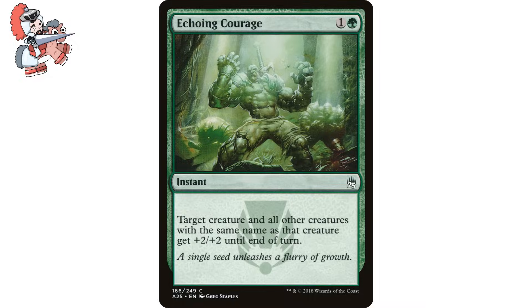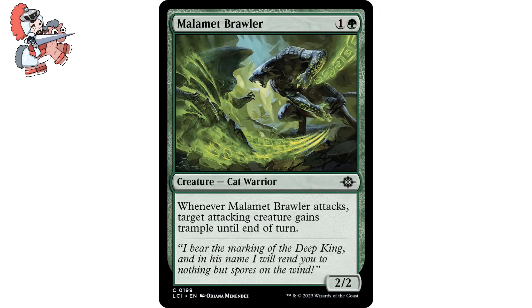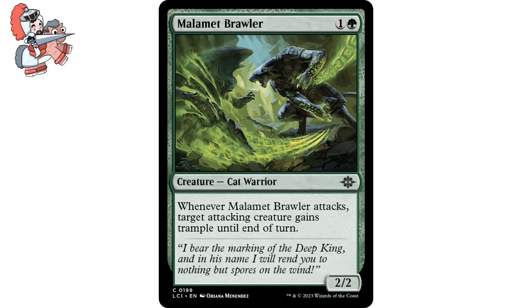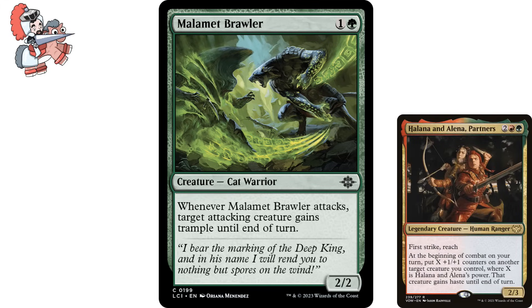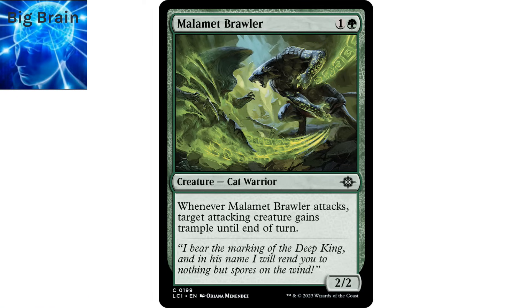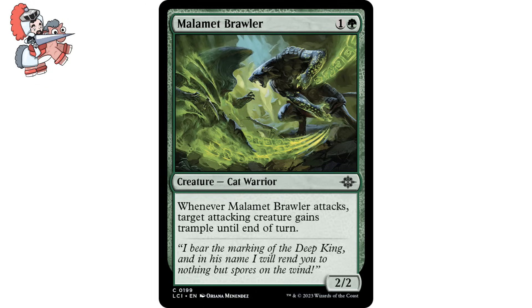Let's mosey on over to Malamet Brawler. One and a green creature cat warrior from the Lost Caverns of Ixalan. It says: Whenever Malamet Brawler attacks, target attacking creature gains trample until end of turn. It's a 2/2. I'm sure this saw more limited play than Commander play, but I still think this card smacks in Go Tall builds, such as my Vorel of the Hull Clade build or a Halana and Alena partners deck. Being able to repeatedly give our big beaters trample is a boon when we're trying to deal as much damage as possible with one or two creatures. This doesn't have any built-in evasion, but that can be mitigated with equipment or auras that give it flying, or unblockable, or menace, or shadow. Also, it's another cat, so that's cool.